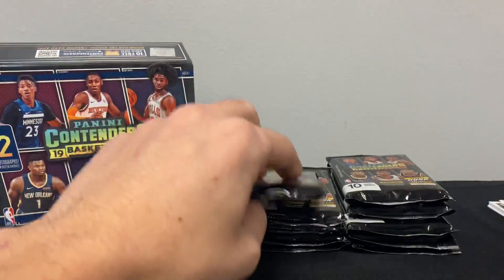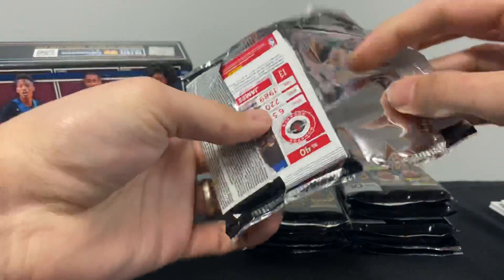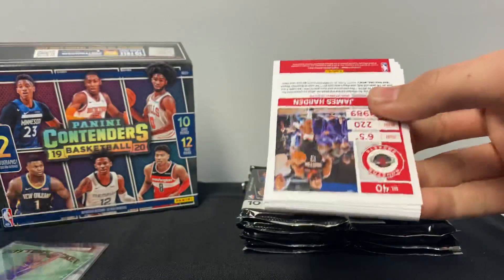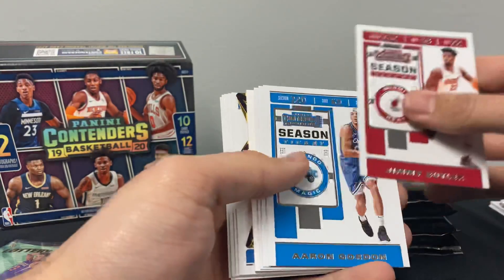One thing I will say that's different about this box versus mine: all my inserts were backwards, so it kind of made them look like they could be autos, whereas these are all facing forward. Here's the superstar die-cut.